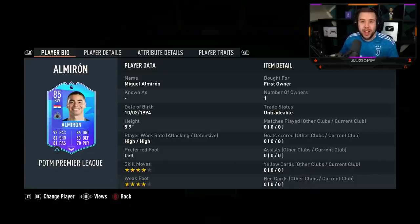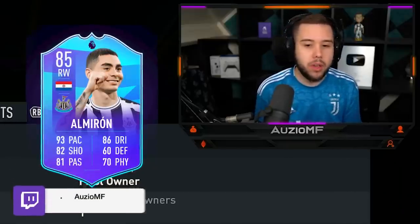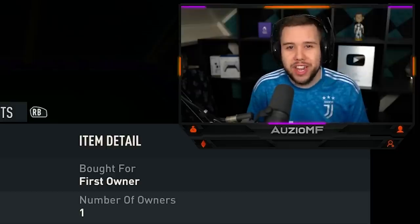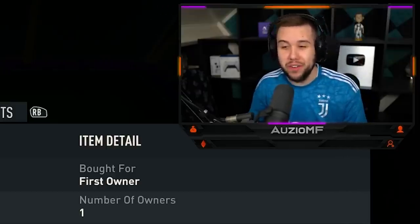I cannot believe he won it over Haaland and EA juiced him up really nicely. He's an 85 overall. All the predictions I saw on Twitter was like 82, 83 overall Almiron, but EA went crazy and gave him an 85 overall. He's got 93 pace with 86 dribbling, 82 shooting, 81 passing and 70 physicals. He is a 5'9 player with high/high work rates, left-footed, 4-star skill moves with a 4-star weak foot. EA upgraded his weak foot — he went from a 2-star to a 4-star weak foot.